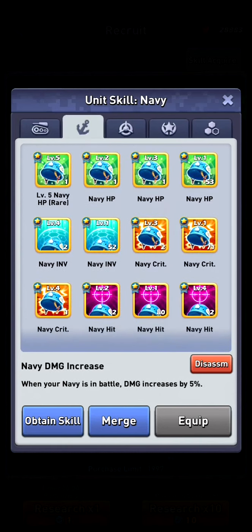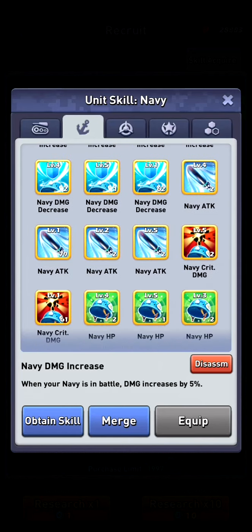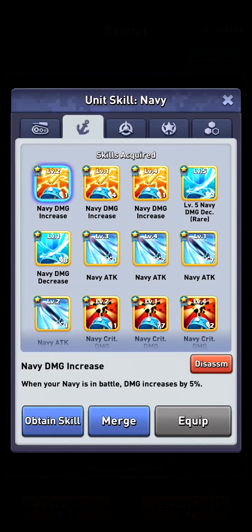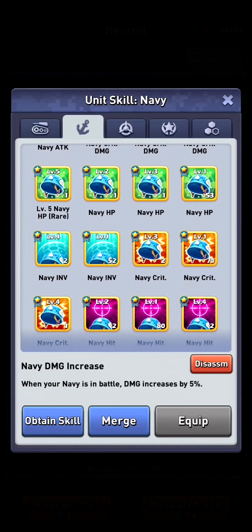Damage decrease and damage increase I save those. I don't know if I need damage decrease at any time in the future, but next to HP if I'm going to do some defending I probably want damage decrease. So we can disassemble pretty much everything instead of attack, damage increase, damage decrease, HP, and attack.